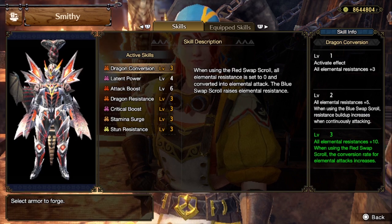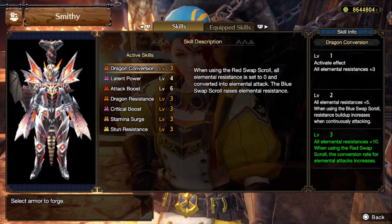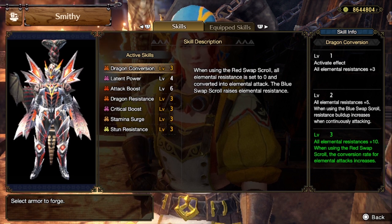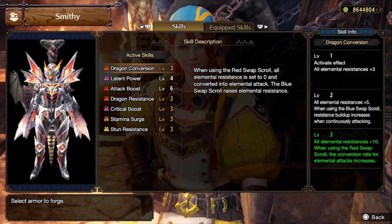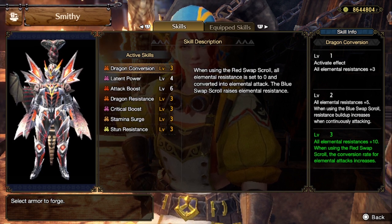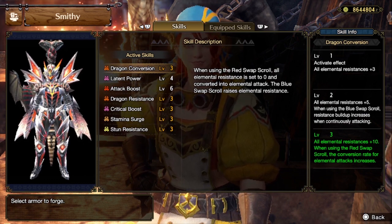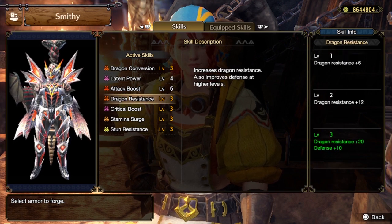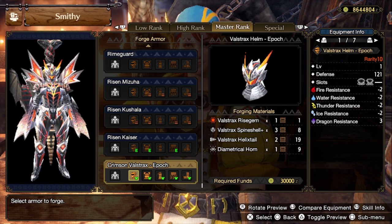At level three, the conversion rate for elemental attacks increases. From just reading it, it seems like basically all elemental resistances are added up and turned into elemental attack — taking the numbers flat. Turning elemental resistance into elemental attack on Red Swap Scroll, and when using Blue Swap Scroll, elemental resistance increases and you get plus ten at level three. The full set also has Latent Power level four, Attack Boost level six, Dragon Resistance three, Critical Boost three, Stamina Surge three, and Stun Resistance three.